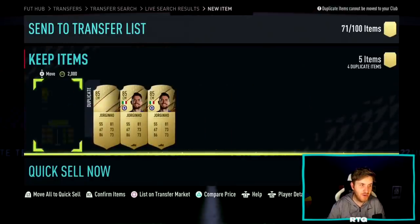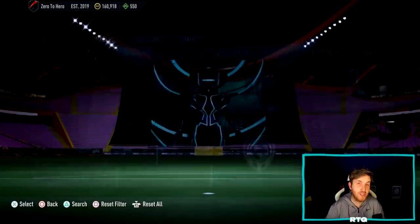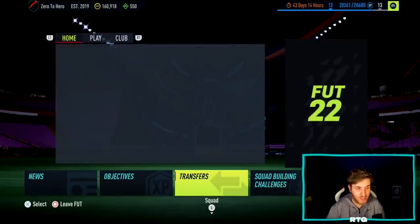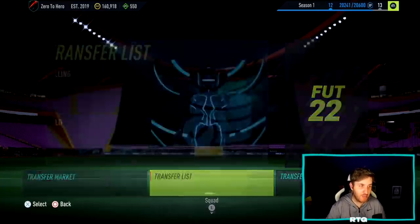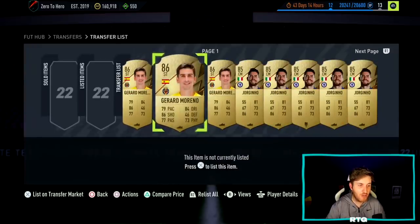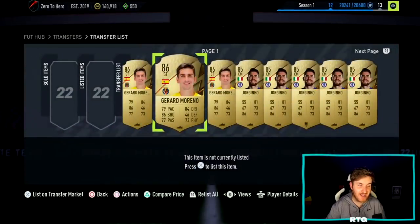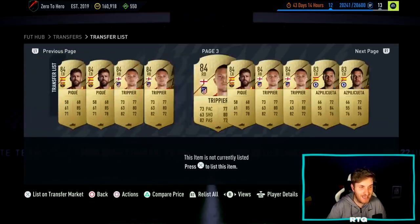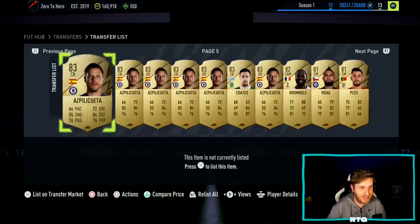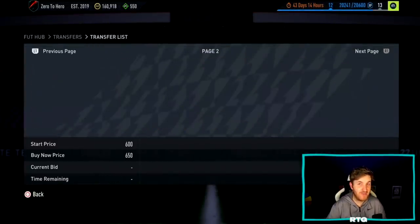We've just invested quite a lot of coins into those cards that I believe will definitely rise with new SBCs coming out and the brand new Ones to Watch promo, which is probably going to be the most hyped ever. We're probably going to get guaranteed Ones to Watch packs. Now is the time to look at these players — what are the cheapest options per rating? Gerard Moreno 86-rated — we've seen those cards go for 17k in the past. This is all part of the grind on the Road to Glory.